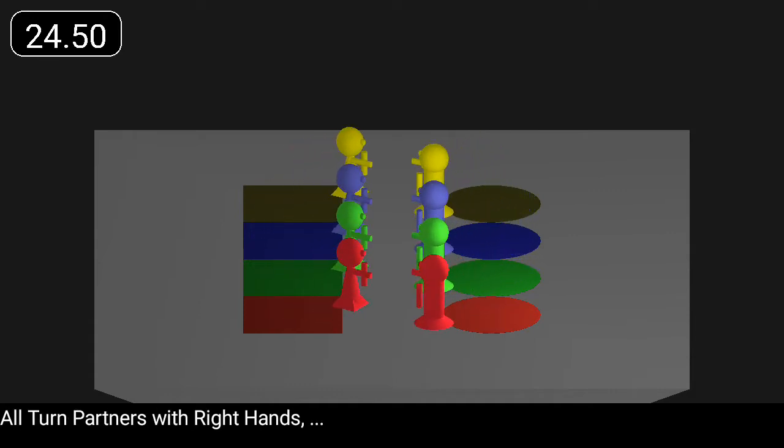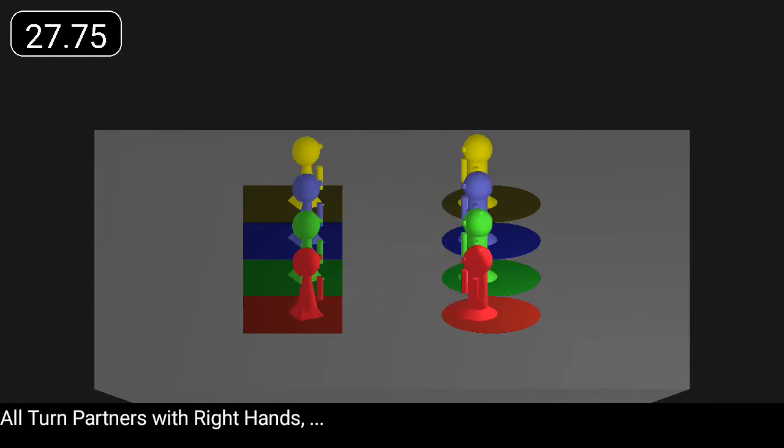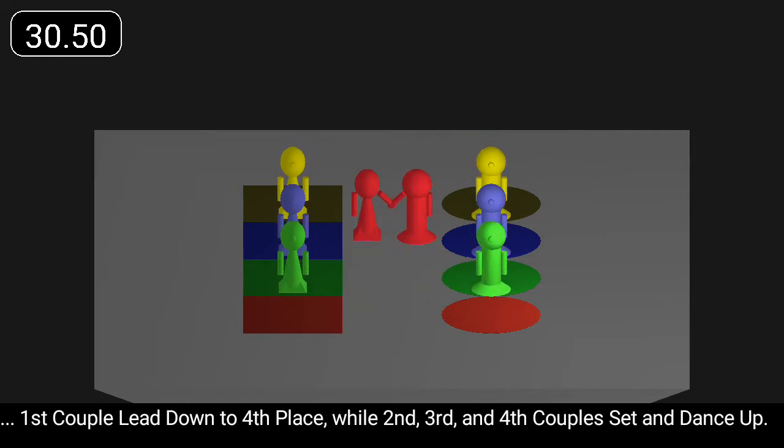All turn partners with right hands. First couple lead down to fourth place while second, third, and fourth couples set and dance up.